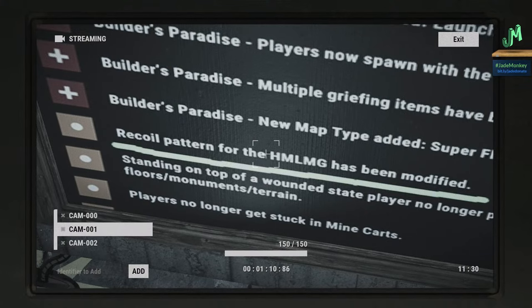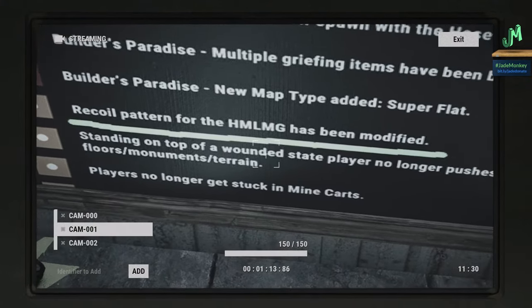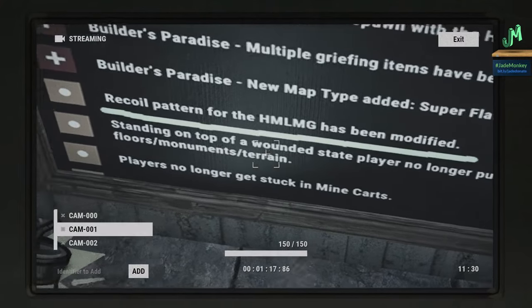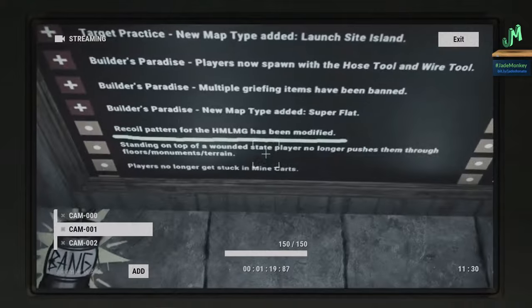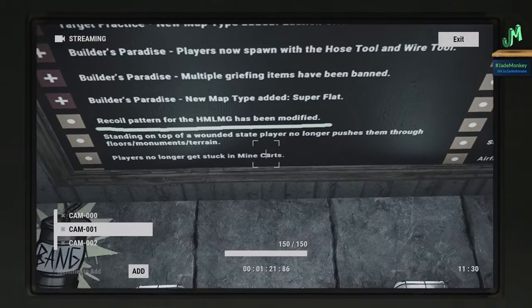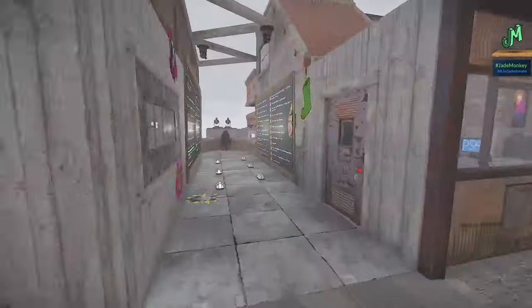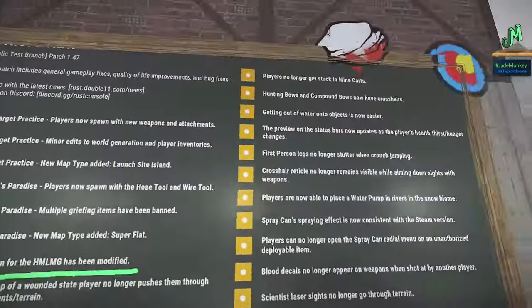Standing on top of a wounded player no longer pushes the player through floors, the train, or monuments. Players no longer get stuck in mine carts — we actually had this happen on stream — which is fantastic.